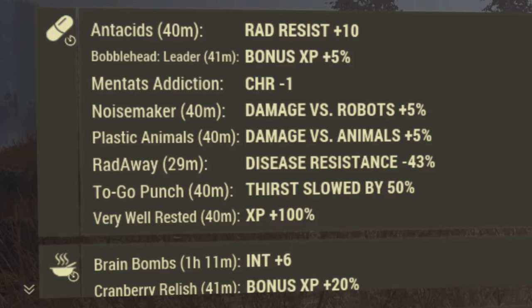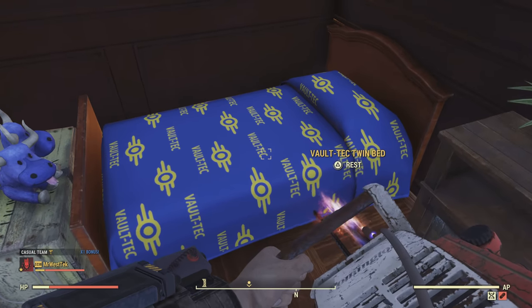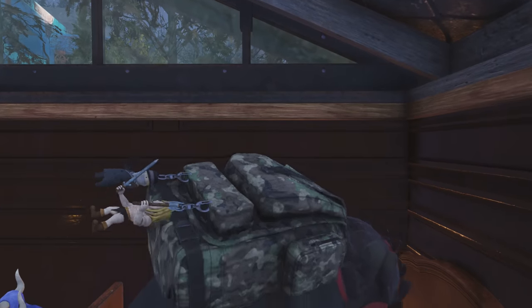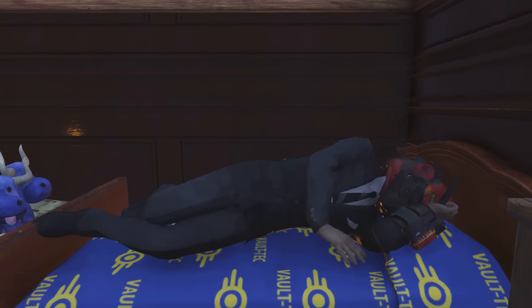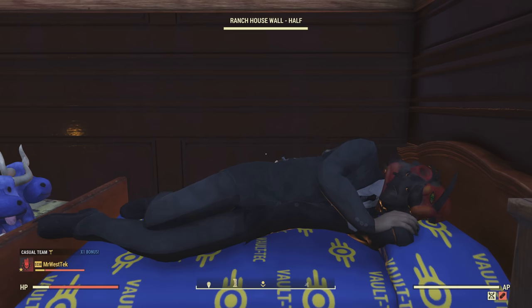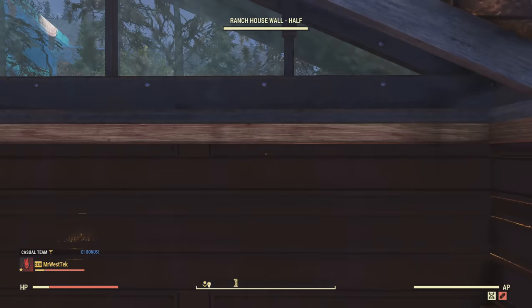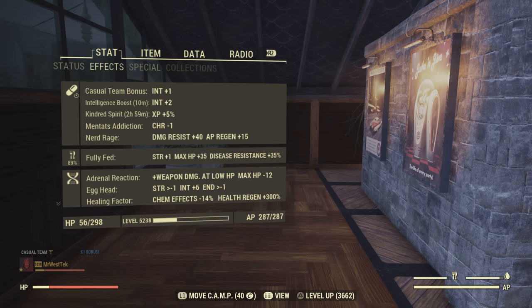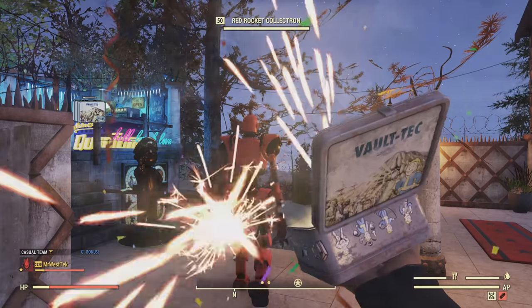Now onto buffs that you're going to be using. I will link a video in the description going over buffs as well. A simple buff to get is to just sleep in your bed for about 30 seconds, and that will give you 5% bonus XP. I just kind of wanted to get you started with the XP buffs. I will link some videos in the description of the best ones to start with, and I do have a playlist of about 5 to 10 XP buff videos. Sleeping to start off gives you an extra 5%.